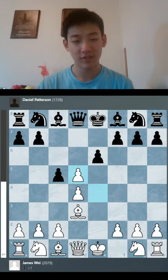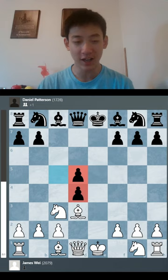Black greedily grabs a pawn in the middle of the board, leaving him with stacked pawns. After Nb5 check and takes, takes, I have the development advantage and black does not.